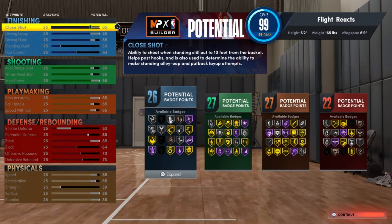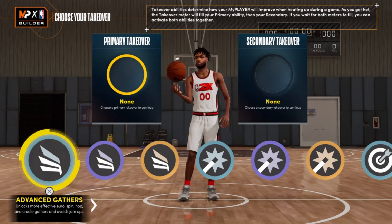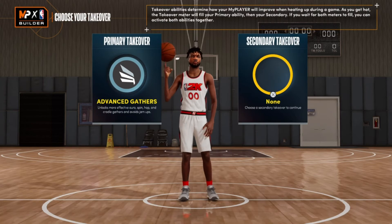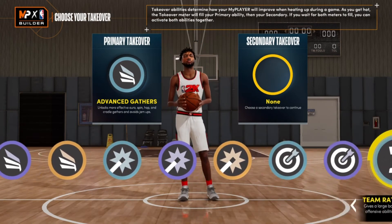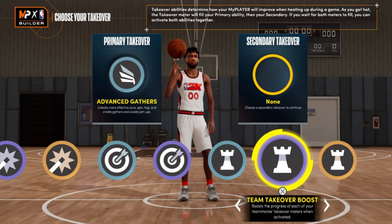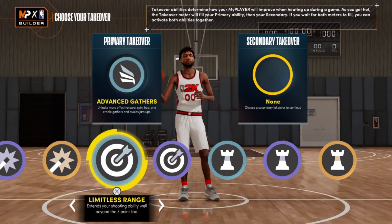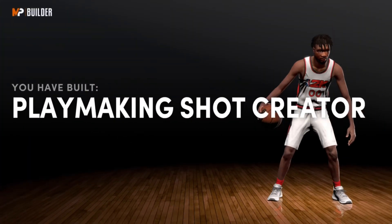I'm sure Flight would say this is a lot more like him, but in all honesty this is a way overpowered build — probably the best build that has come out altogether. This is what you get when you make Flight. For his takeovers: advanced gathers I think is great — he does have some good footwork even if he can't finish. Going through the options, we're going to go with limitless range because he shoots from far sometimes. Let's see what we get when we make Flight Reacts a playmaking shot creator.